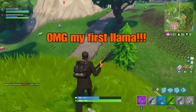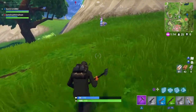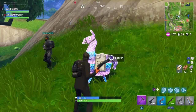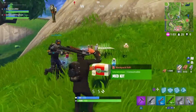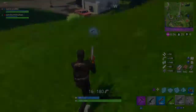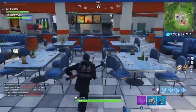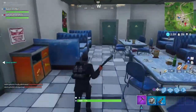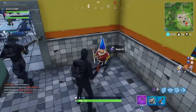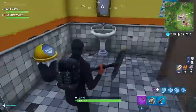I found a llama! It's my first llama — this is awesome. Okay guys, here we are at the burger place in Greasy Grove. Go in, get you a burger, and then you can find the gnome — I think it's in the men's room. There it is! Gavitron's in a hurry; the storm's coming. Okay, that's that, let's on to the next one.